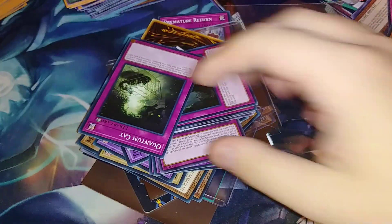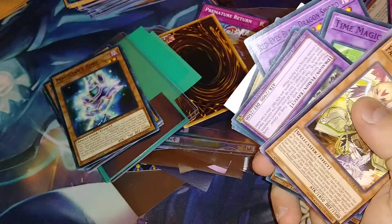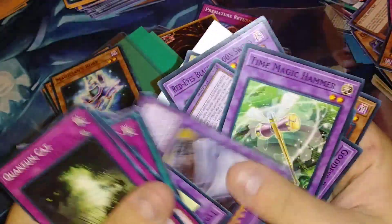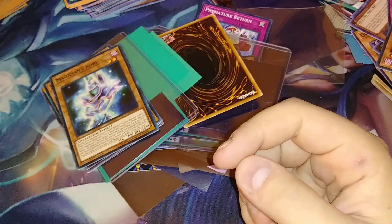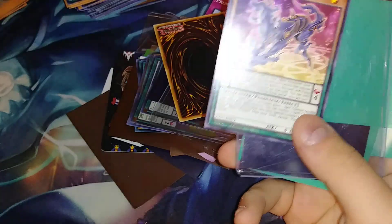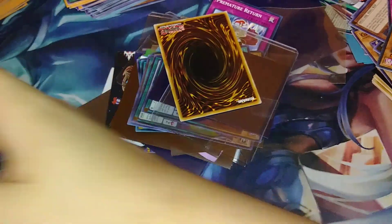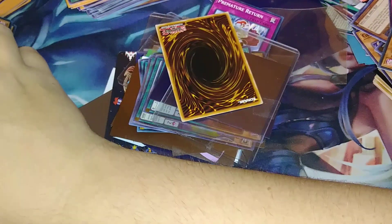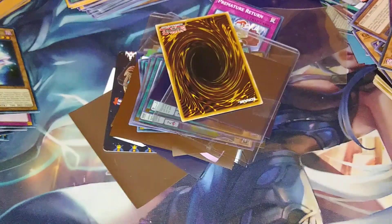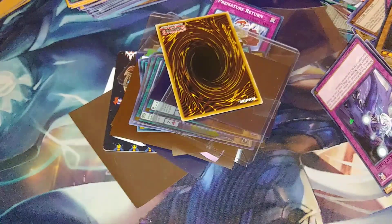Let's see what else we can find — come on, give me something good. I think I saw a Blue-Eyes Shining Seeker rare, that was pretty cool. That's a rare, put it over there with the rest. Just a big old stack of commons over there. Separate Providence, Mythical Beast — I'm actually going to be building Mythical Beast soon too, so I'll throw that in.